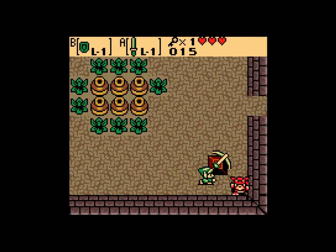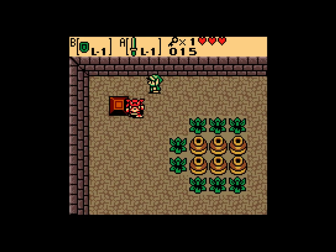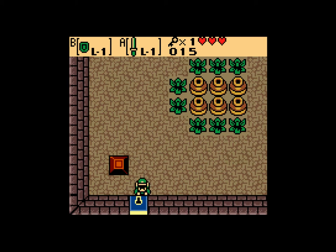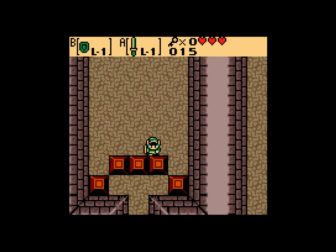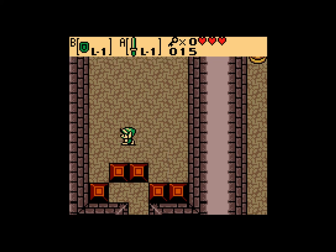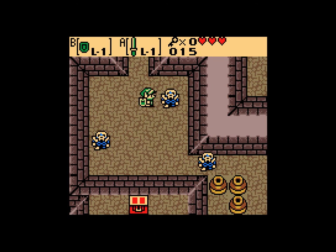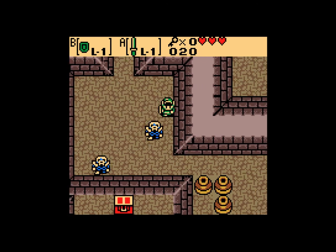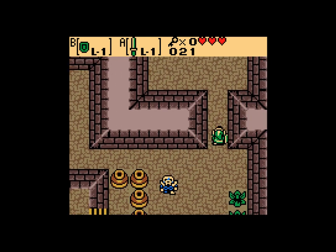Moblins. These are arrow moblins, I believe. Nope, they're boomerang moblins. Key. And the most famous Zelda block push puzzle. I don't know why, it just — if you've played Zelda, you recognize that. Well, any of the 2D ones, that is.